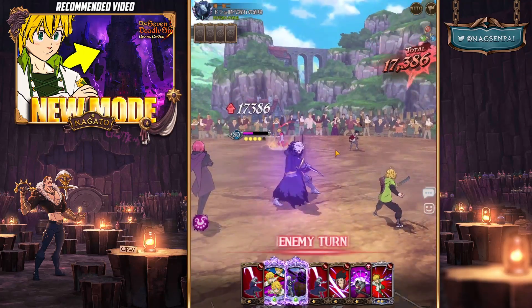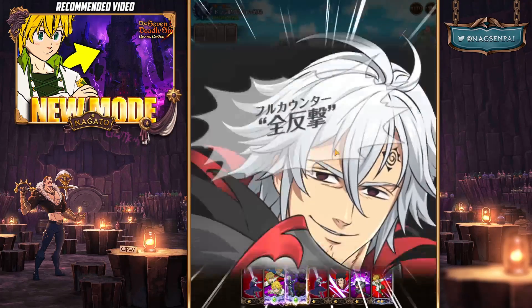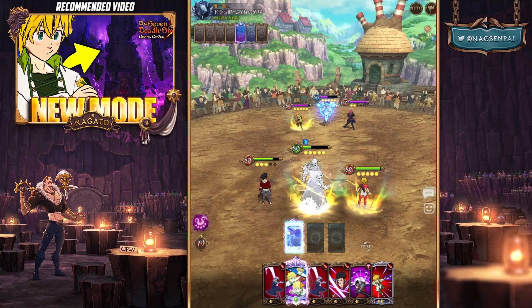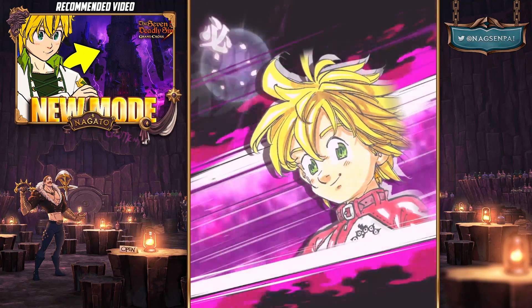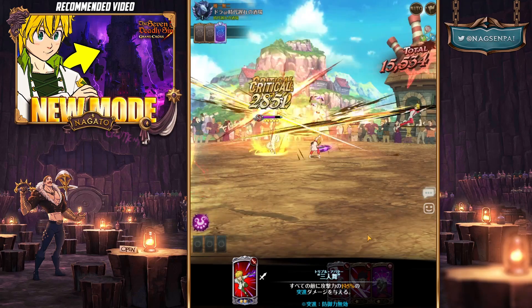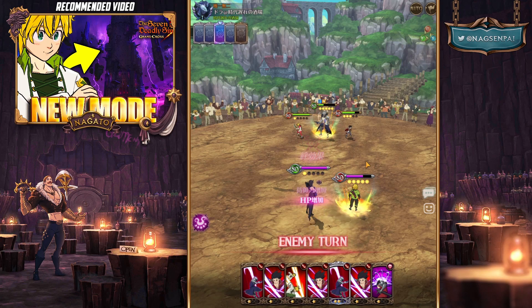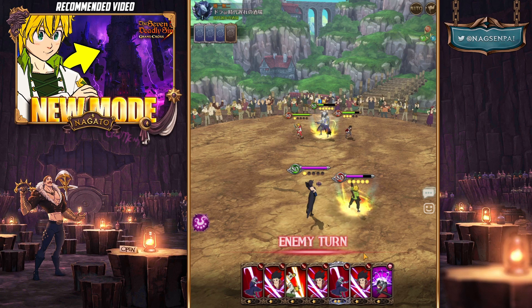For the counter - having the extra HP and defense certainly helps from the passive, even if it's only 12%. I use the Estorosa ultimate so he can't attack me next turn and I'm completely fine because I have a take off ultimate gauge card just in case. There's not really anything he can do - I can just take off his ultimate gauge.